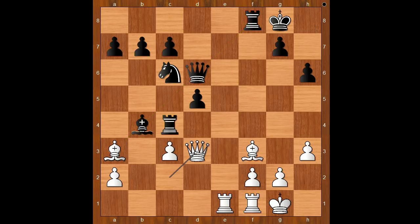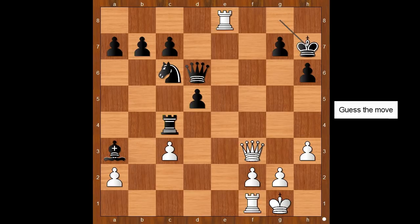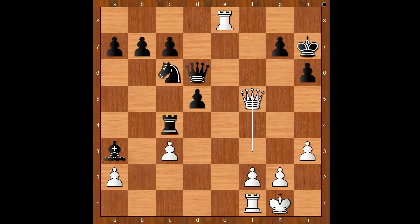Back to our game. Karyakin played rook takes bishop on f3 — the exchange sacrifice. Queen takes on f3, and now bishop takes bishop. White to move, and the obvious move is rook to e8, check. King to h7. White played a move and black resigned — queen to f5, check. Karyakin resigned.